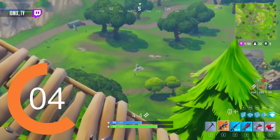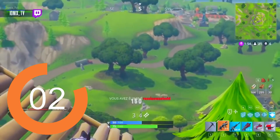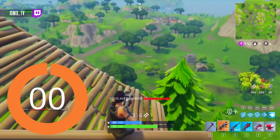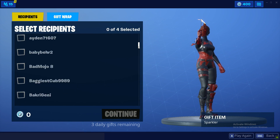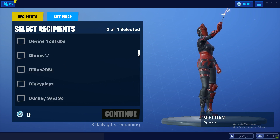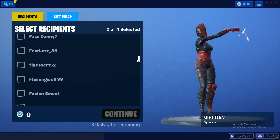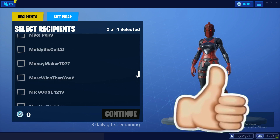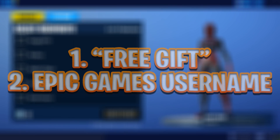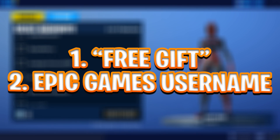Make sure you guys drop a like in the next five seconds if you want the Zapatron to return in season nine. With all the brand new skins and cosmetics coming out in Fortnite, over here at USK we will be gifting subscribers. If you want a chance to get gifted a skin or new cosmetic, make sure you drop a like and comment 'free gift' along with your Epic Games ID.